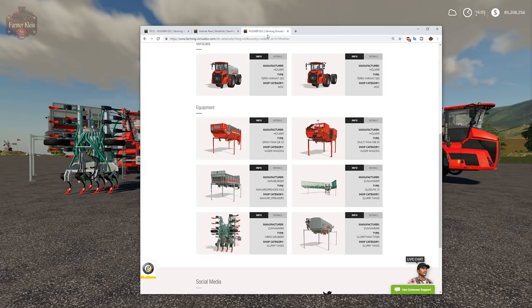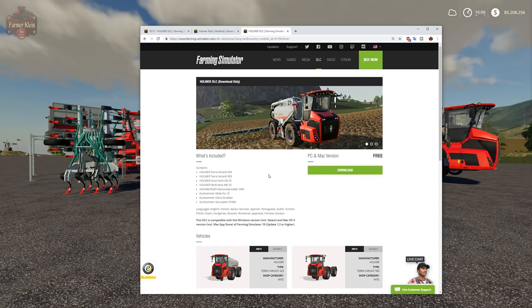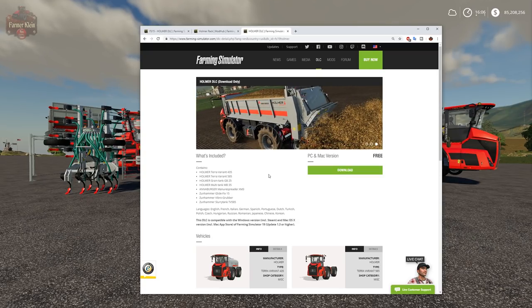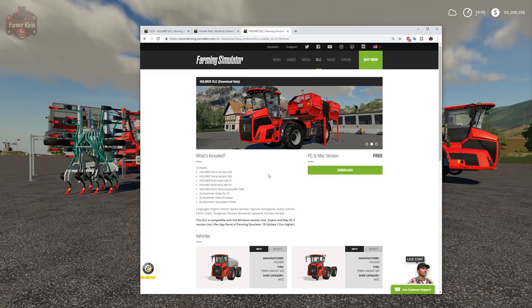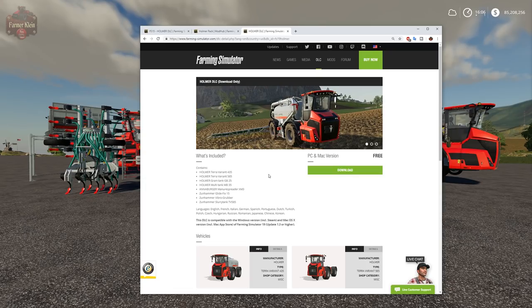In Farm Sim 19, once again we have the Homer DLC. This time around it is a free DLC available for anyone who owns the game, PC or console. If you purchased the game from Steam or Giants directly, you can go to the website and download it for free — put it in your mods folder or your DLC folder. If you have it from Steam, it may have already downloaded and installed automatically if you have Steam auto-update enabled.